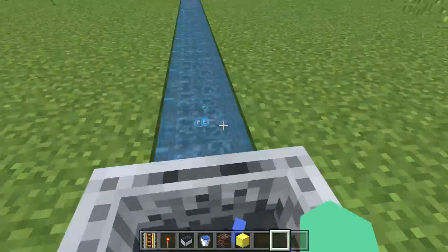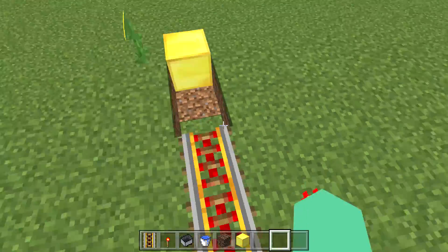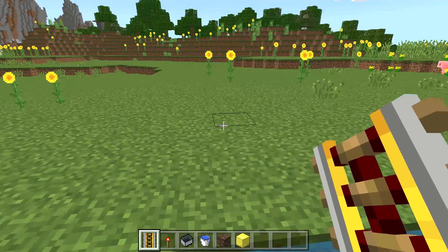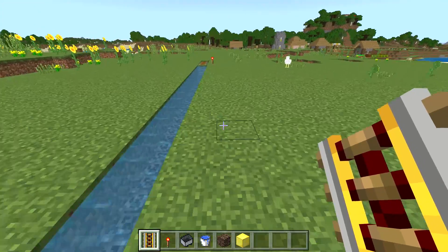It's just a one-by-one block deep, you got the full sand and water source box. Now that we can place the power, we can place any kind of rail in water if we do this on both sides over here.